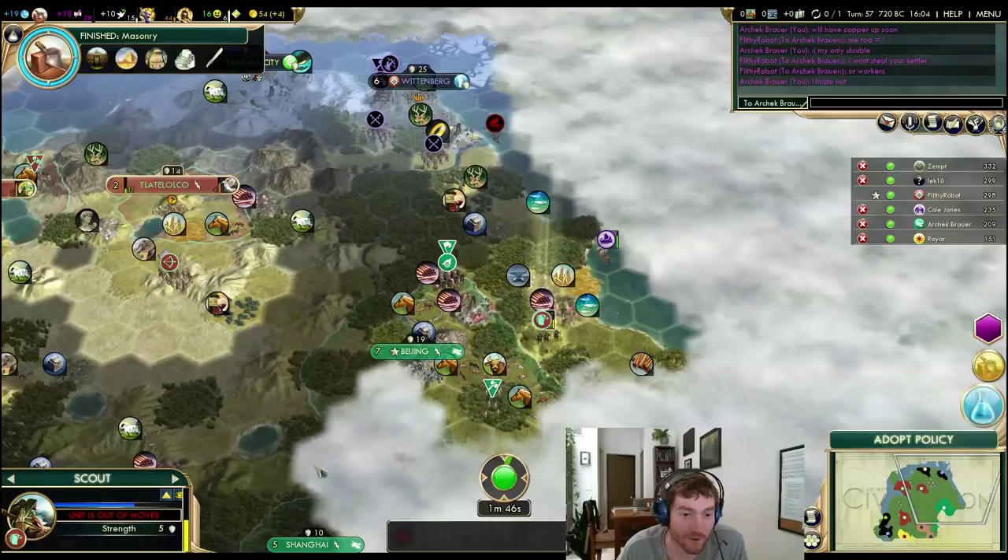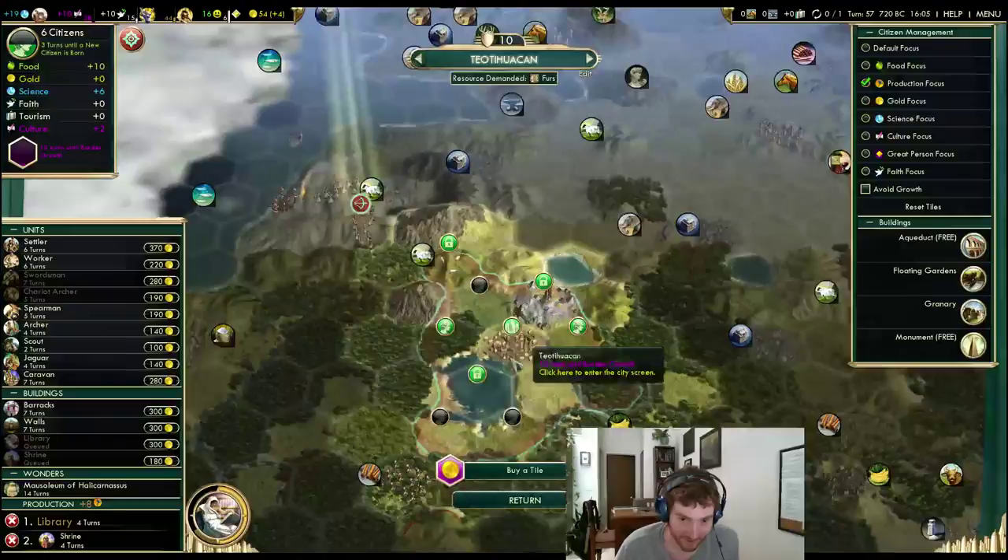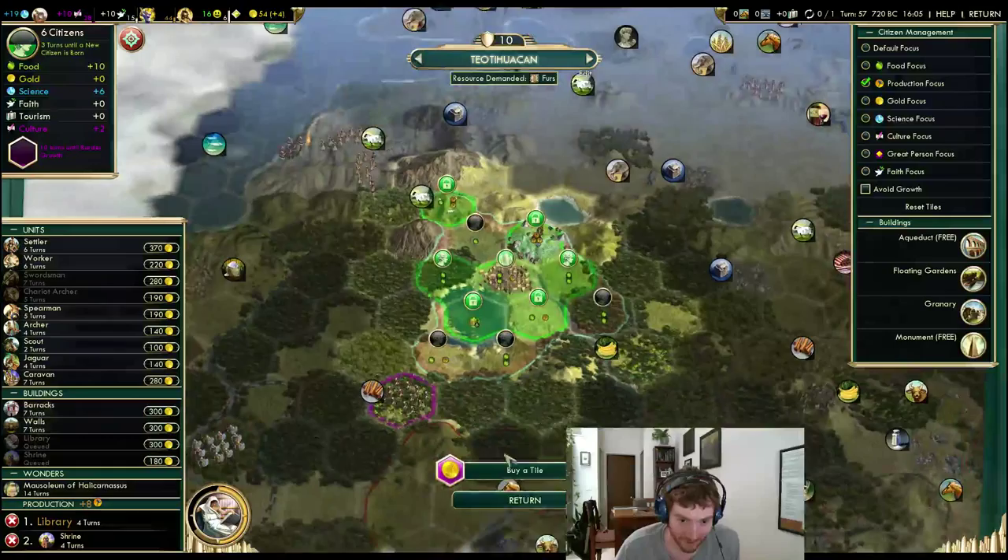Cole Jones already with the Coastal Military — gotta be careful about that kind of stuff. We can buy this tile, let's do it. And settle that.